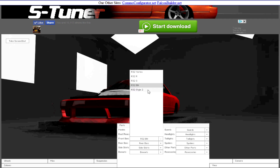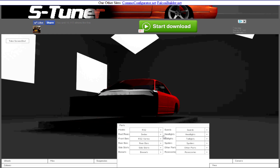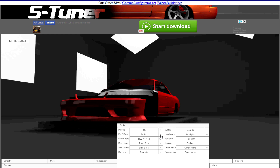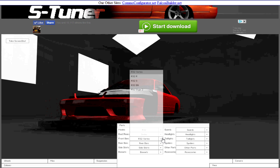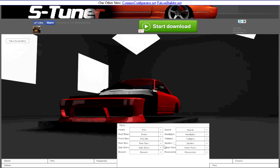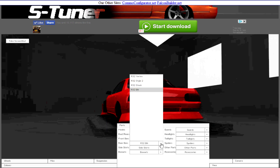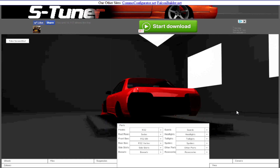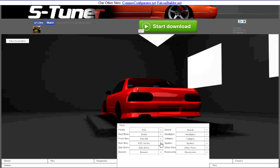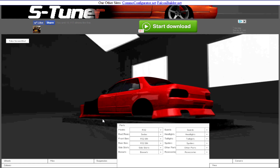Which sort of kits do we have here? I think we're going to go with the Vertex, or the BN. I'm not entirely sure. Let's see what the rear looks like. Is there a rear Vertex? There it is. Let's see the difference. Oh yeah, I like BN much better. BN looks much more drift-like, if I'm honest.